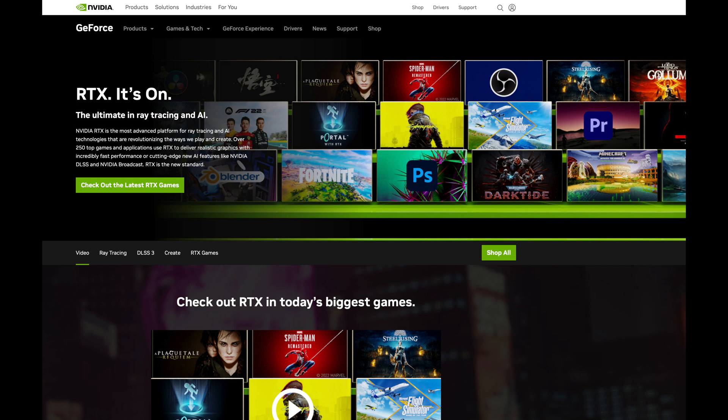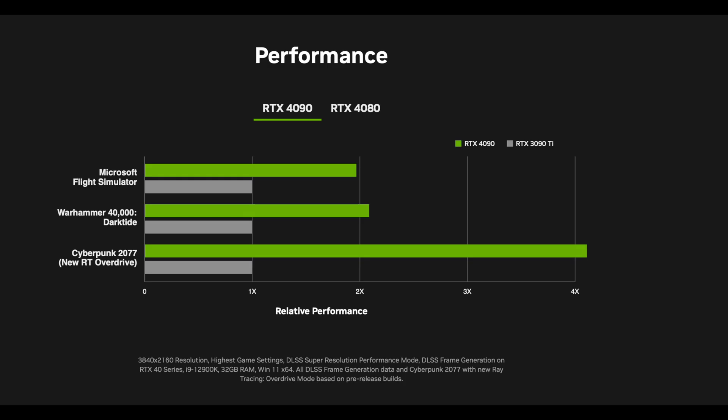Those issues have certainly improved over the last year, and DLSS3 has been implemented in more and more games. At this point you can't really say you don't want to use it, because a lot of games are going to make you use it for a better experience since they won't be as well optimized. The days of pure GPU brute force are probably over — GPUs are going to rely more on software tricks to make up for shortcomings in VRAM and memory bus bandwidth.